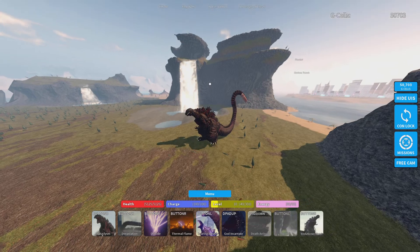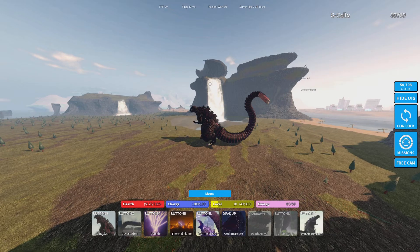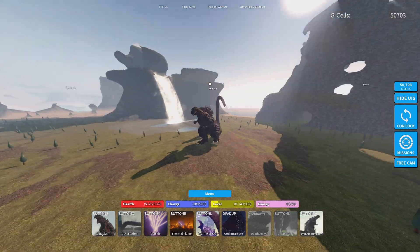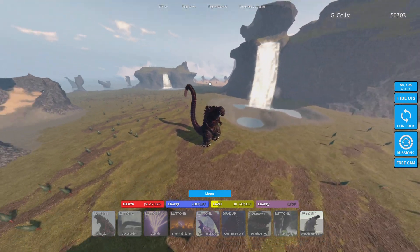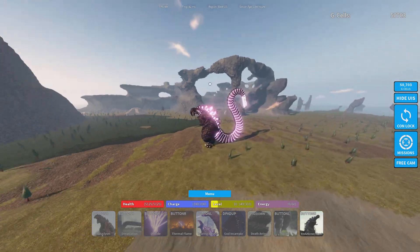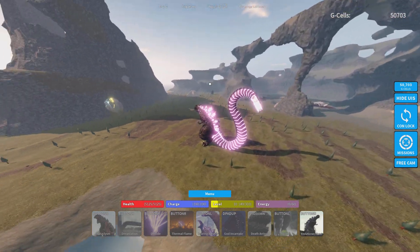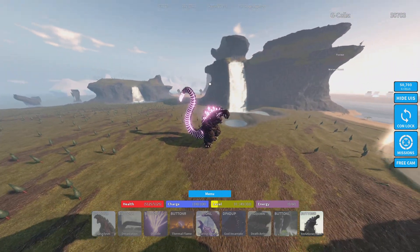Then we have him sprinting. Now we have him walking. And we have the Swat Ability that I haven't tried yet. Evolutionary... I think it's called. I think this is for me to heal.